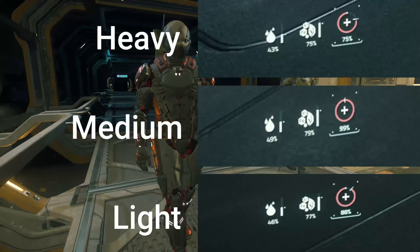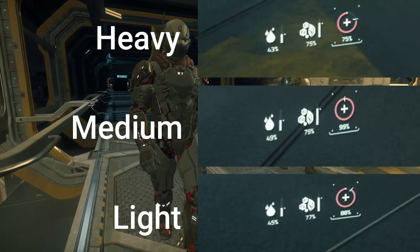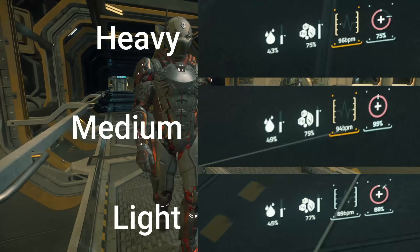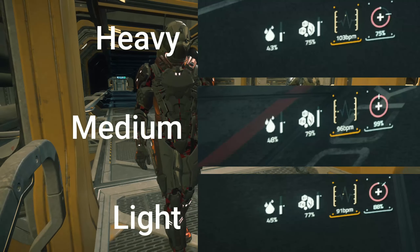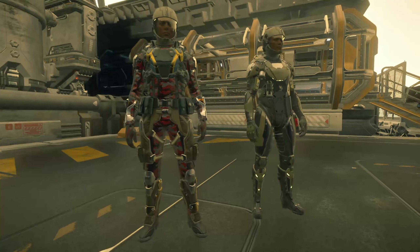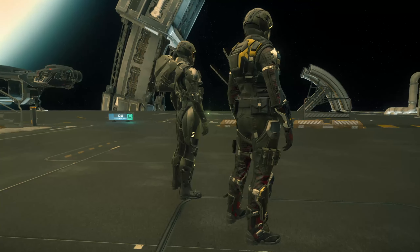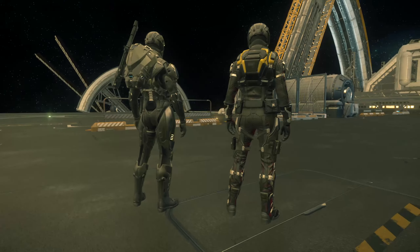What you are seeing on screen now are three identical runs in all three different types of armor. You'll notice that heavy armor hits a higher BPM much quicker while light armor has the least. Light armor offers the least protection in terms of both damage and environmental conditions while offering you the most coverable ground.